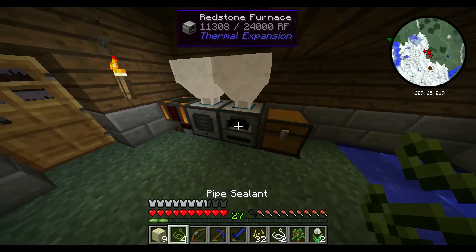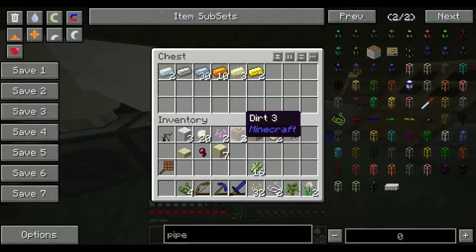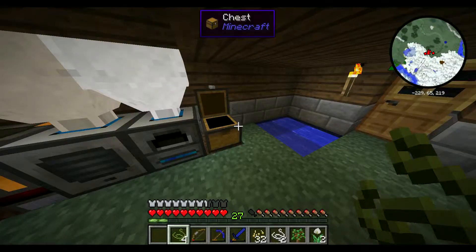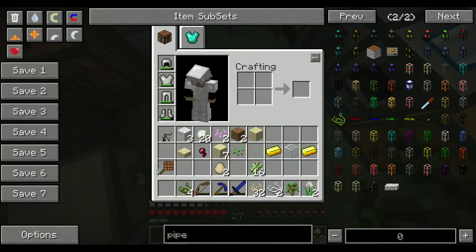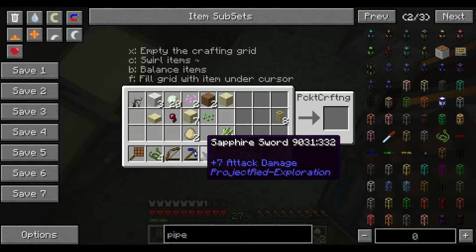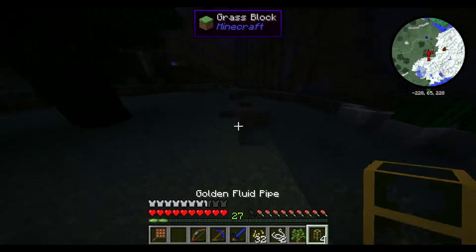So, let's get some of that, get some of this, get that over there. Alrighty, get some glass. I'm going to need a lot of that cactus green, by the way, simply because it only makes one pipe at a time. It takes so long to make some waterproofing.